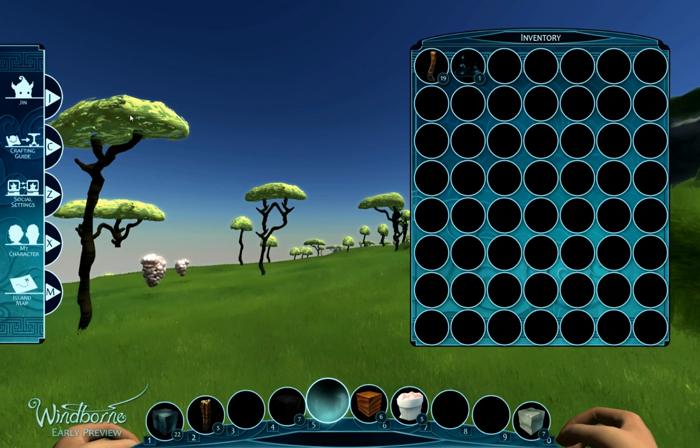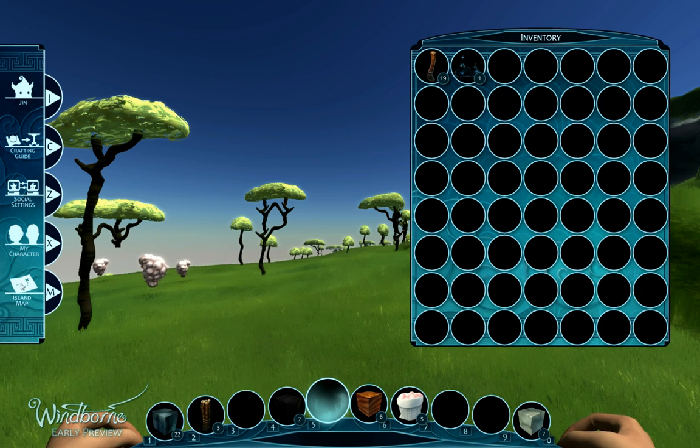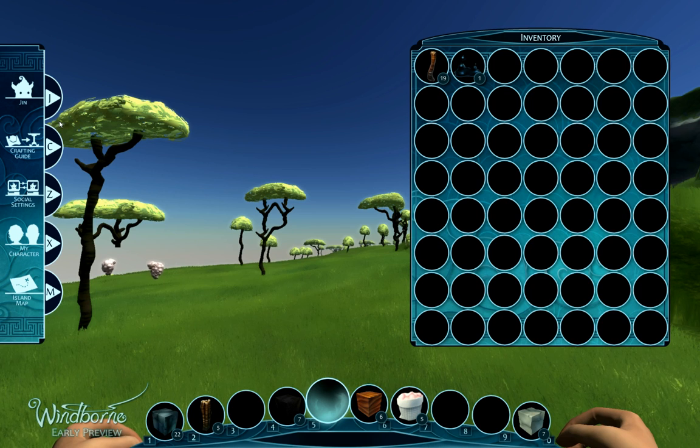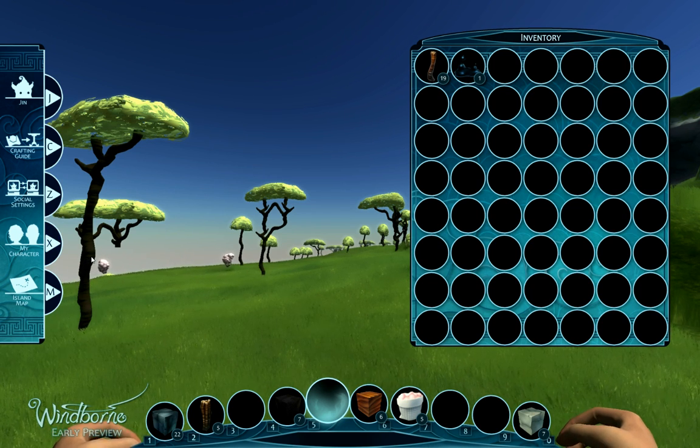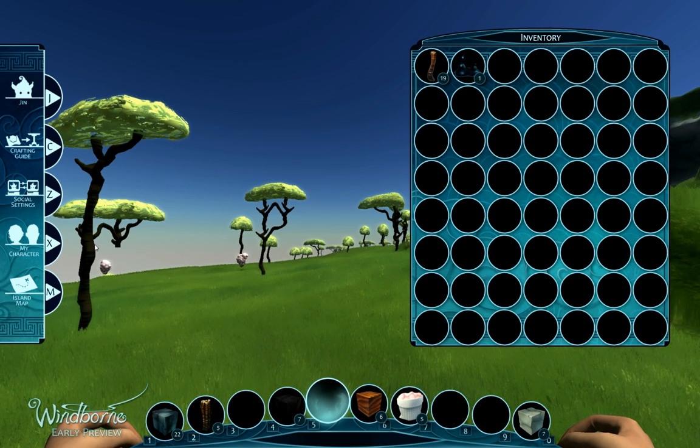If you hit Q to bring up your inventory, you'll see on the left hand side there's a couple of other little icons. We have what will be the gin menu, the crafting guide, social settings, my character, and the island map. Unfortunately, right now only one of these is active, which is the crafting guide.